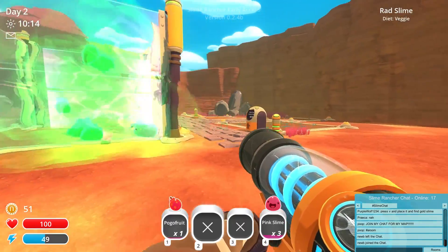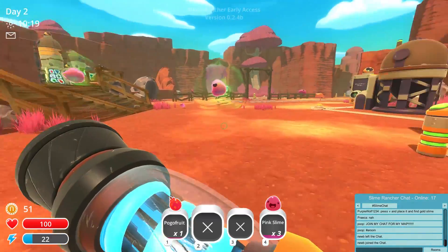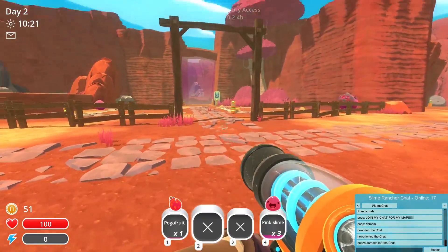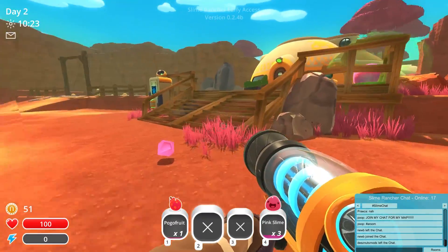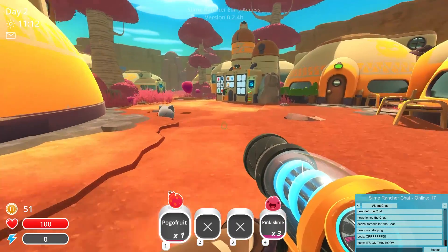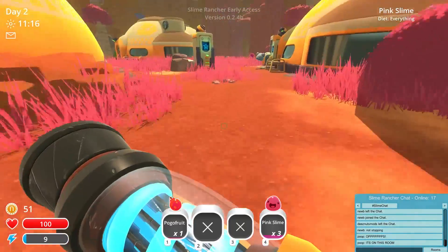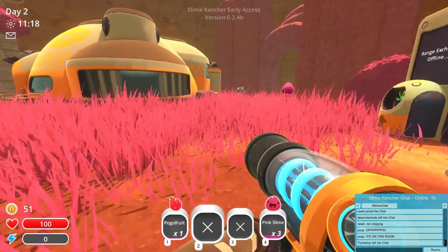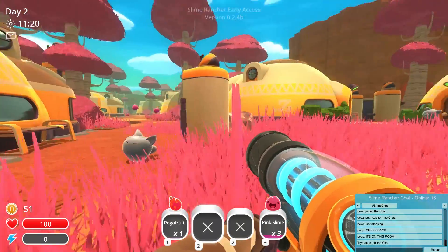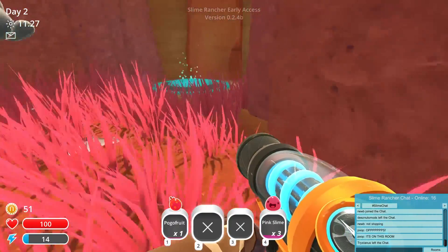Now they're relatively safe and our carrots are growing. I think they need about another day, so when it gets to nighttime I'm gonna sleep and then we're gonna try and make some largos. I gotta say though, the radiation slimes do look cool — I'm gonna say they are the coolest looking slimes in the game. Hopefully we'll see some more new slimes soon, but I don't know if anything is gonna be able to beat the rad slime for me. They just look so darn cool.